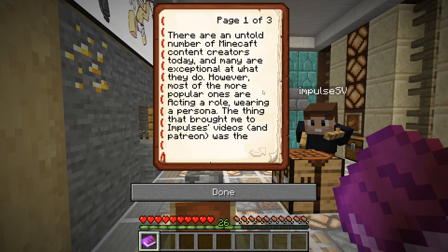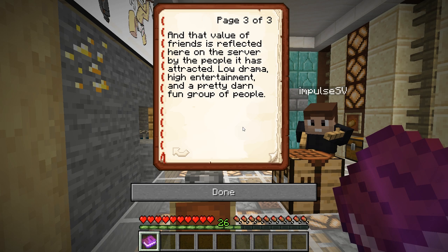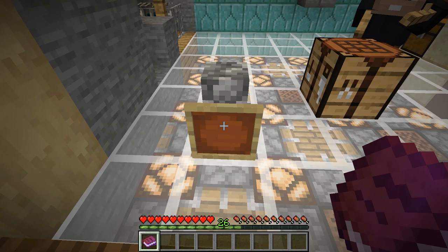It says: 'There are a number of Minecraft content creators today and many are exceptional at what they do. However, most of the more popular ones are acting a role, wearing a persona. The thing that brought me to Impulse's videos and Patreon was the feeling of sincerity — the upbeat, simple joy of the game without adding a layer of acting on top to cloud the videos. Also, the focus on friendship — Tango, Skizz, his mods — the fact that spending time with the people he values is a primary focus. That value of friends is reflected here on the server by the people it has attracted: low drama, high entertainment, and a pretty darn fun group of people.' Wow. Thank you so much, Magpie. That is really nice of you to say. I 100% agree — everybody here is amazing.